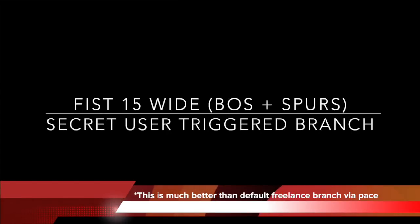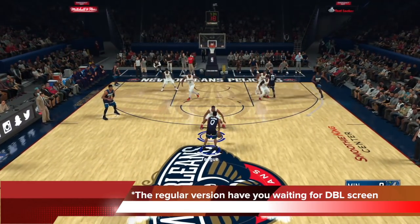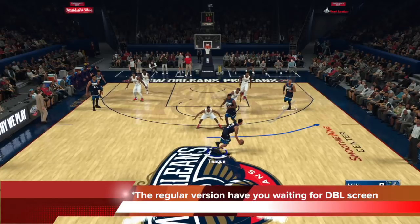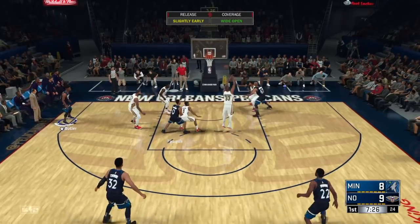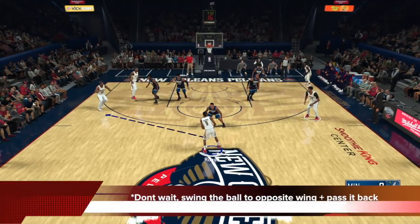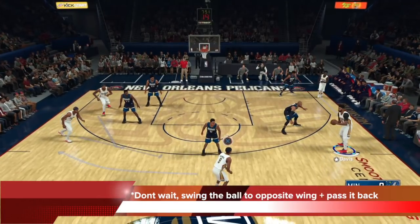We're going to look at fist 1-5 wide from the Boston and Spurs playbook. I actually discovered a secret user-triggered branch — this is much better than default freelance to me. The regular version I've showed before has you waiting for the double screen: if you don't kick it to the wing shooter out of the down screen and just wait, you get a nice double screen sending you to the baseline, which opens up the dive for the big man and also the reverse layup or corner shooter. But what you really want to do is have that guy come up, don't pass to him immediately — instead kick it to the opposite wing, then pass it back to the handler.